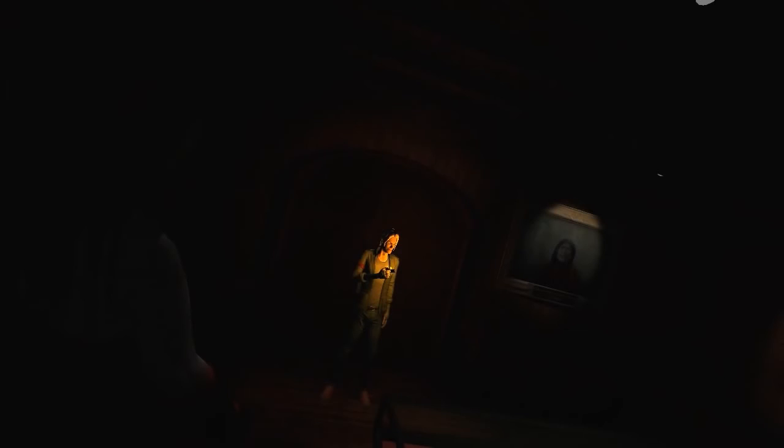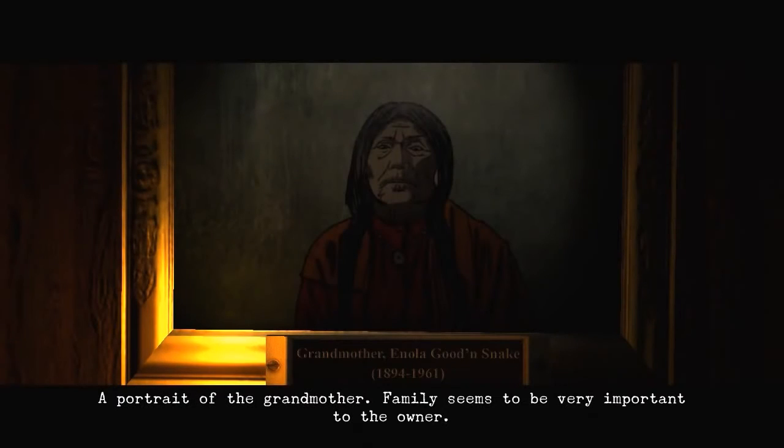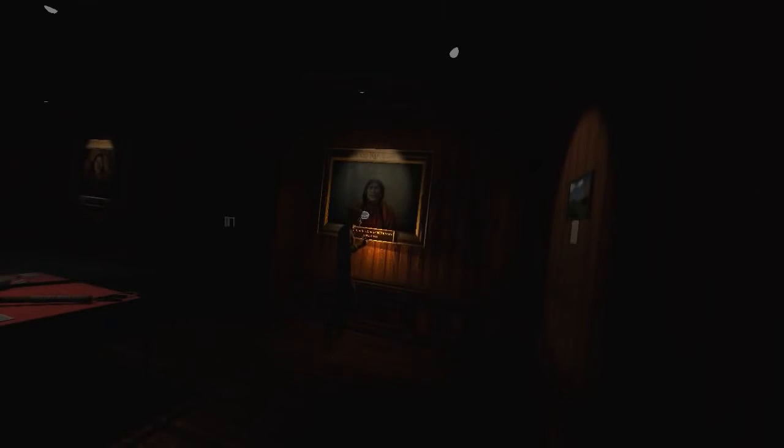We've got some stairs to the right, and a door that opens. Alright, I haven't been here before. What's this? Whoa. What an ugly doll. That's unnecessarily creepy. Let's have a look at this painting over here - that had an eye icon. A portrait of the grandmother. Family seems to be very important to the owner. Enola Goodensnake. I like it. Who died in 1961. Okay.